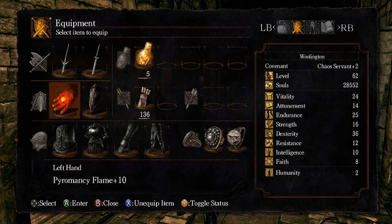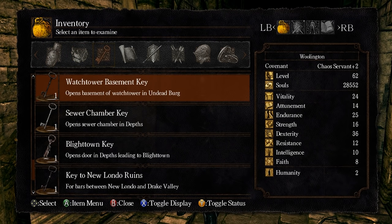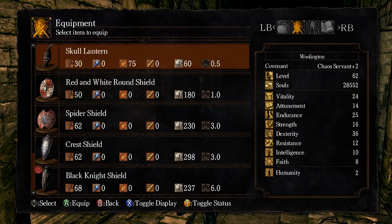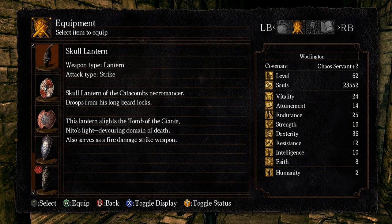Skull Lantern — that's also a random drop. That could literally be anything. They say it's a lantern, is it a key item? It's a weapon. Skull Lantern of the Catacombs. The necromancer drops it. That's what he shoots fire with. This lantern alights the Tomb of Giants, Nito's light, devouring domain of death. Also serves as a fire damage strike weapon. Nito, huh?